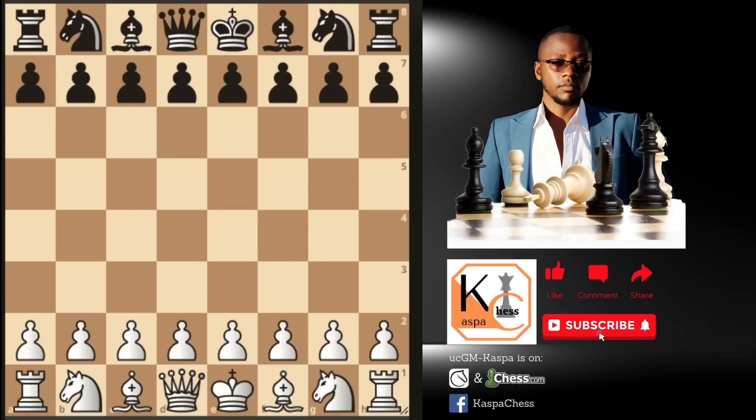Again, against the Scandinavian defense — as they say, there are many ways to kill a rat. After e4, d5, knight to f3, pawn takes on e4, knight to g5, attacking the pawn on e4 twice, there is also another way that I like playing.